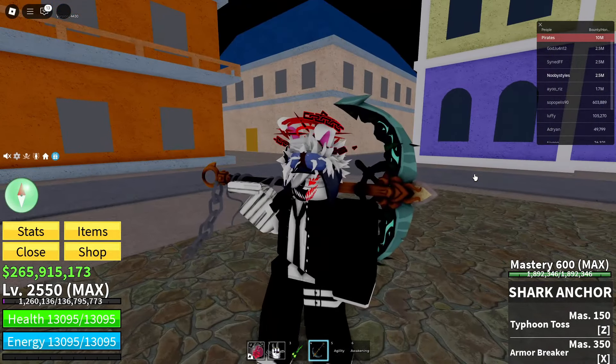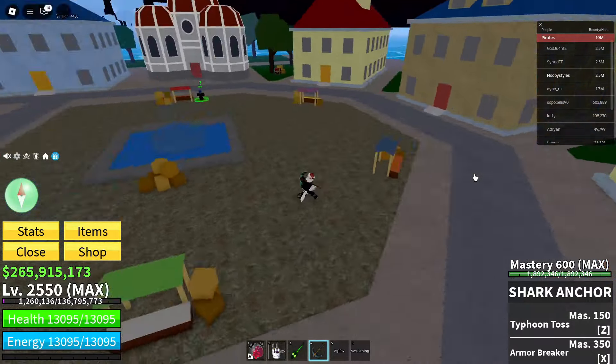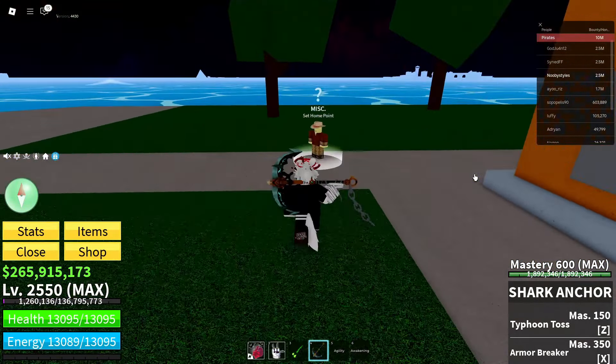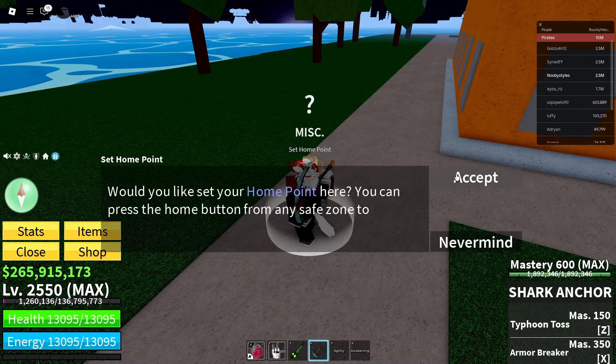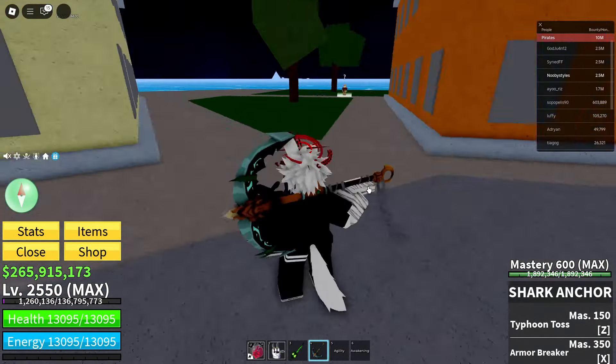The first thing you guys gotta do is come over to the Middle Town right over here. Once you're here, set your home point because we're gonna be coming back to Middle Town a lot in this glitch, so just set your home point like that.